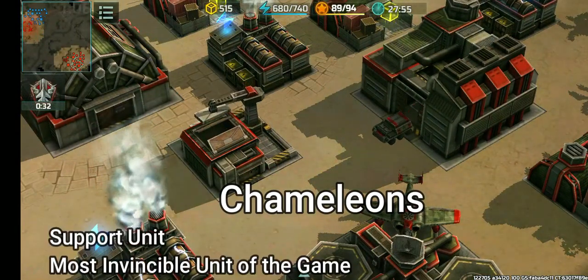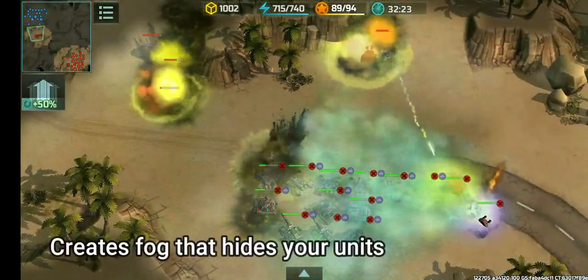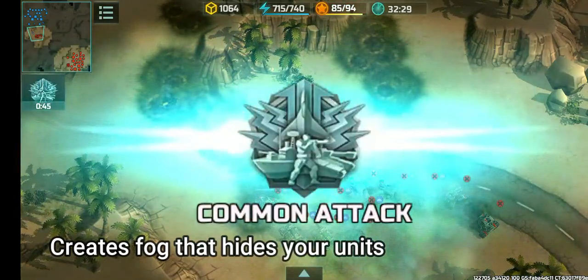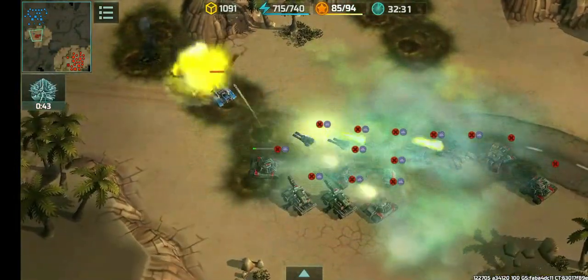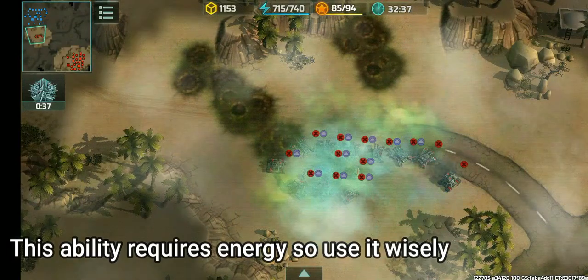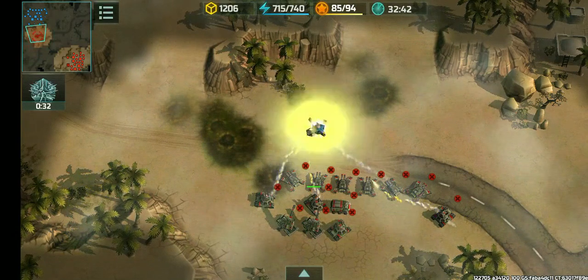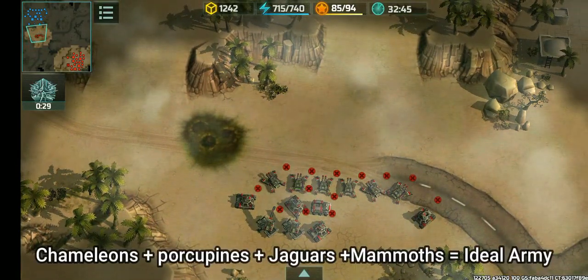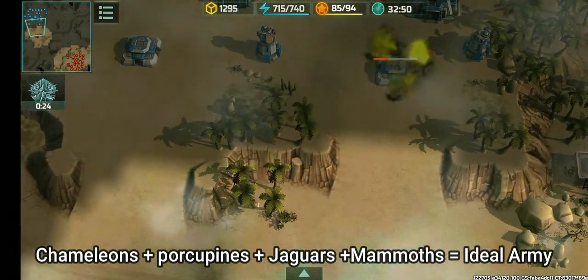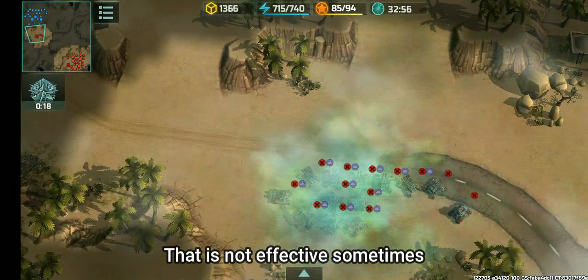Chameleons — the Resistance support unit, also dubbed the most invincible unit in the game. This is because of its ability to create a big fog and hide your army. The only way for enemies to discover you is to send a scout or force attack, hopefully killing the Chameleon. Note that this ability requires a lot of energy, and if not upgraded, requires time to activate and deactivate. Proper timing in activating this ability can be the difference between winning and losing. Chameleons combined with Porcupines, Mammoths, and Jaguars are the ideal unit composition for the Resistance, but they are not effective 100% of the time, as there are strategies that counter this combo.